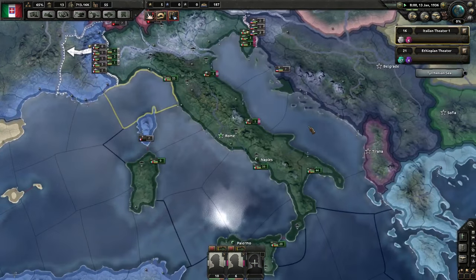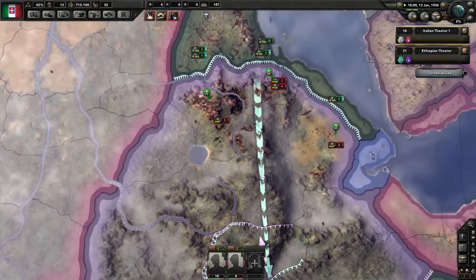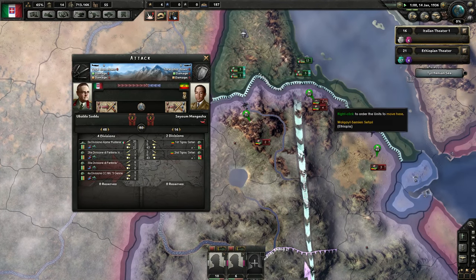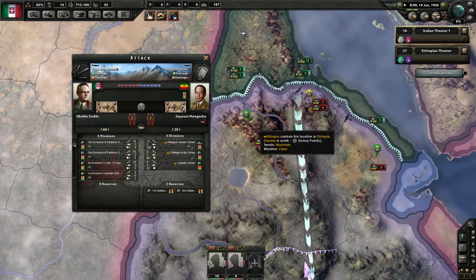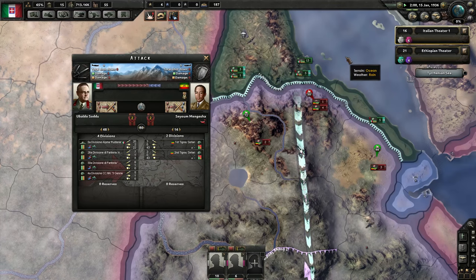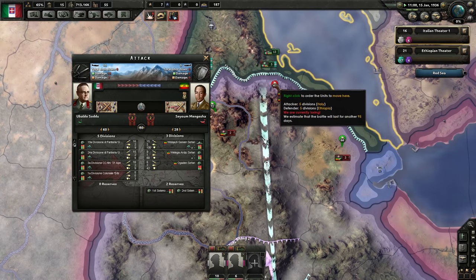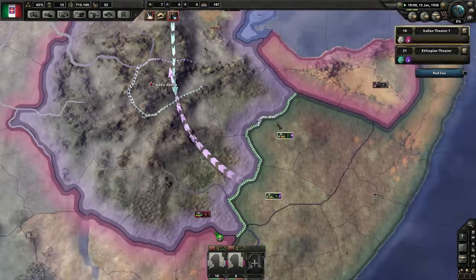We're not going to mess with our ships yet. Let's take a look at what's happening down here in Ethiopia. We've got our planes flying overhead. If we look at the battle right now, we have no support planes at the moment, but depending on where they're flying at any given time, sometimes we will have some support. Our planes have dealt damage to organization and some damage to strength, so they are helping out in combat. This combat is not going super well — attacking into the mountains against an alpine troop — but we will flank them.